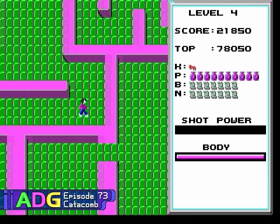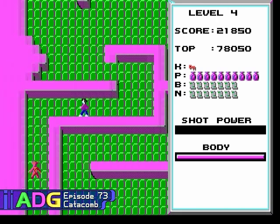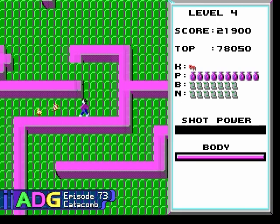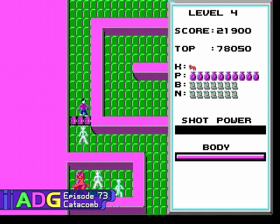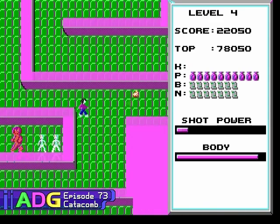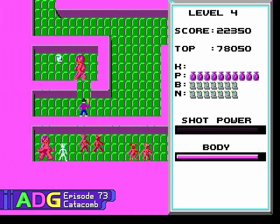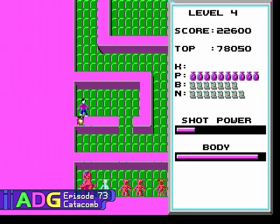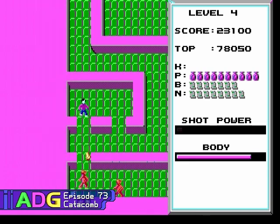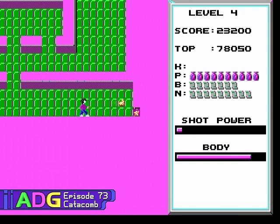First of all, you have a special shot power gauge. Pressing the fire button rapidly will simply shoot small fireballs at your enemies, whereas holding the fire button down charges your shot power. Once the gauge is full, releasing the fire button releases a powerful fireball that passes straight through everything and does considerable damage to the stronger enemies. Each potion restores your body to maximum health and since you're going to be taking a lot of hits, you're going to be using a lot of potions. Even though the status bar can only show 10 potions at a time, you're allowed to carry as many as you can find.